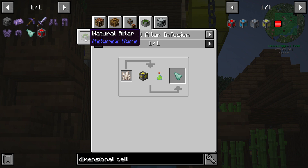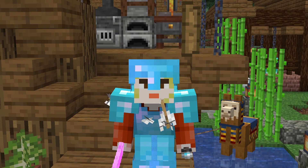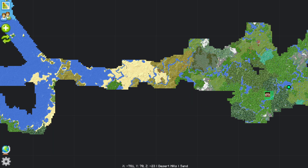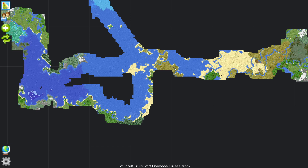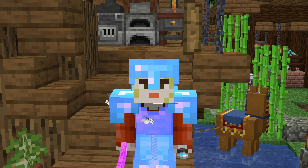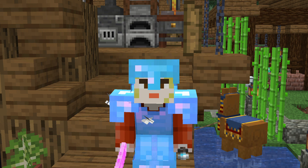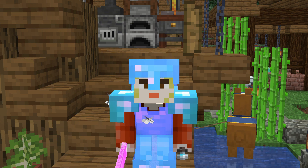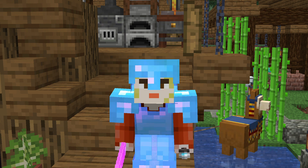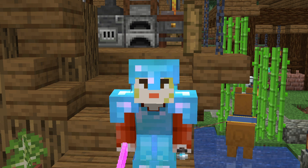Technically, we could go down the nature's aura path and get it by converting nether quartz. However, I have plans, and they involve the ocean monument that I passed by when I went out collecting slime and other cool things. If we take a look at our map, you can see that there's ocean just to the left of us, and there is an ocean monument right around here. But in order for us to even get near an ocean monument and collect some prismarine shards, we need better armor. We also need better tools. So that's the focus of today's episode: upgrading our armor to Mekanism refined obsidian armor and upgrading our tools using Tetra.